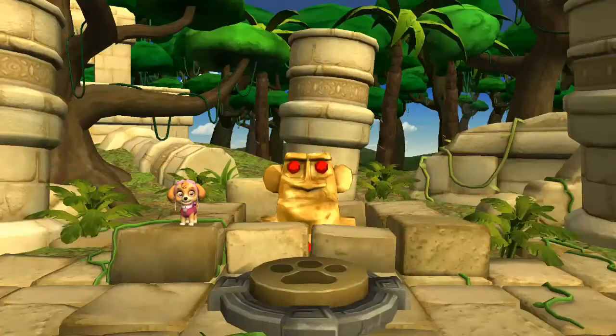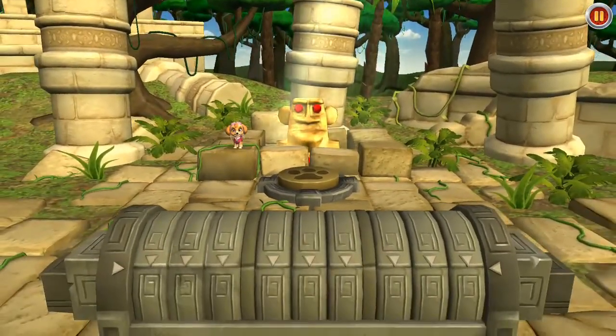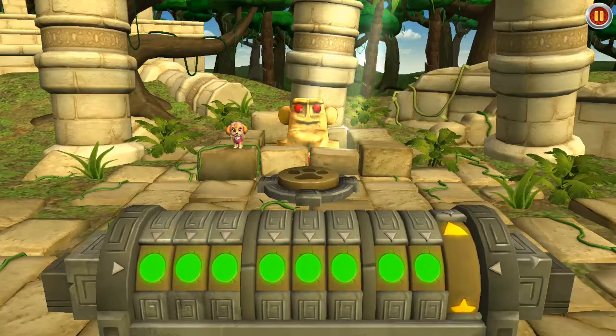This giant statue is stuck! We have to solve the ancient temple puzzle so we can raise it high enough to be airlifted to the museum! To solve the ancient temple puzzle, we have to complete all of the patterns! I'll call out the pattern, then you use the dials to complete the rest of it! But be careful! If we choose the wrong answer, the temple won't like it! The pattern is circle, circle, circle, circle! What comes next? When you have changed all the dials to complete the pattern, tap on me.